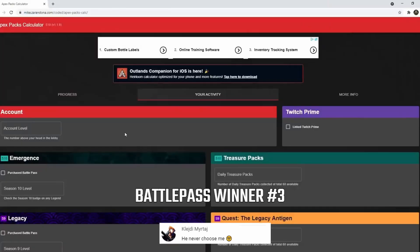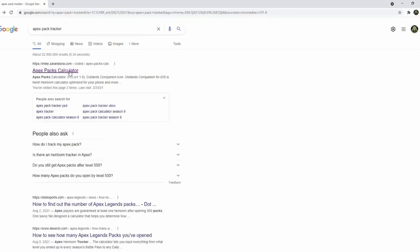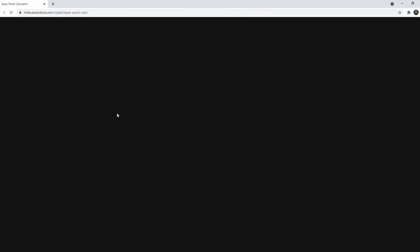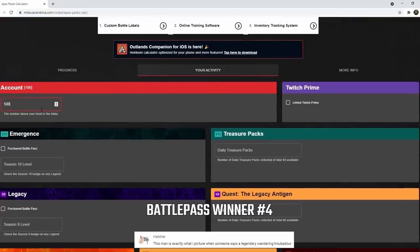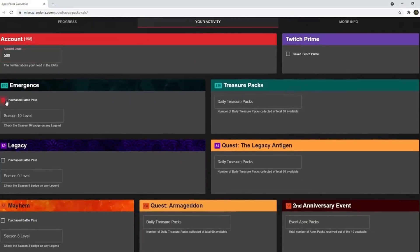There is a way to actually keep track of how many packs you've opened to make this process easier. You will need to go to this website, and once you're on this page, you can start putting in some of the information tied to your account to calculate where you're at. You're going to want to put in your account level, then go to your battle pass, select whether you paid for the battle pass or are using the free one, and then put in your battle pass level.